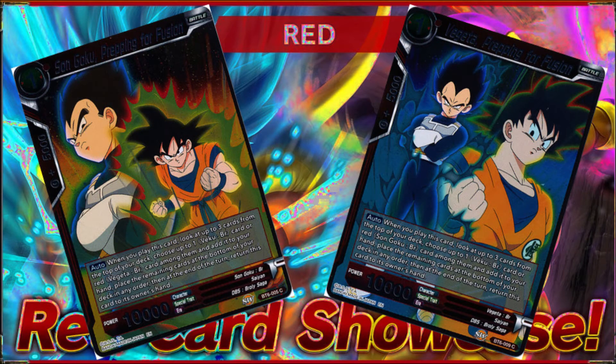The Gogeta BR strategy was pretty straightforward with a pretty linear play style. Your first turn was always going to consist of prepping for fusion — Goku and Vegeta. Both of them let you look at the top three cards of the deck and add a Veku or the other to your hand, then return it back to your hand at the end of the turn — strictly for playing the card and getting its effects, but also keeping them in your hand for the union fusion ability.